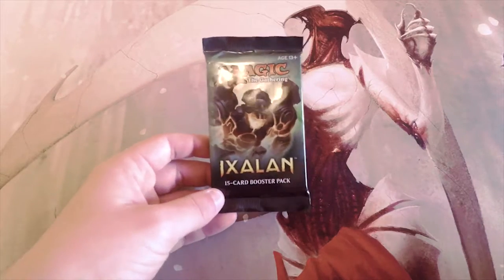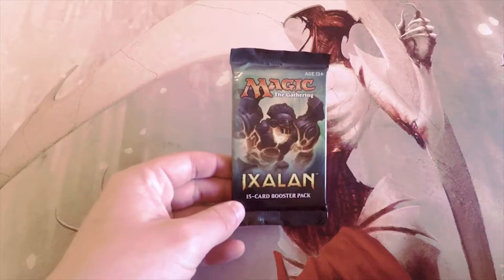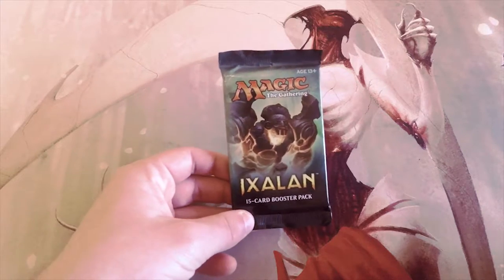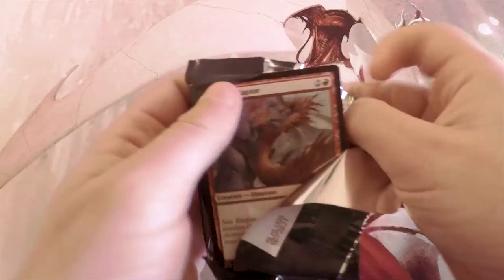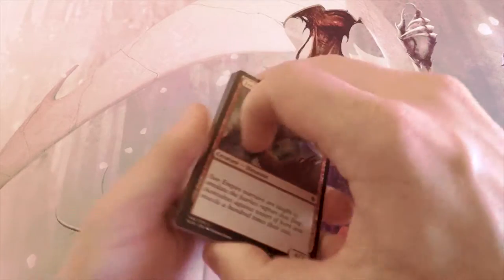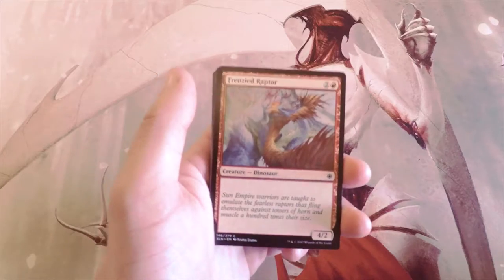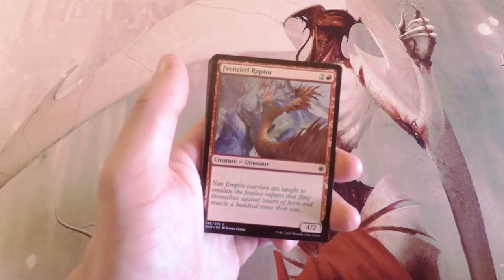What's up guys, and welcome to the next episode of the Crack a Pack series. Today we are opening up a pack of Ixalan — a standard legal set — something that you guys can hopefully take home and understand exactly what cards are in this, because obviously we open up some very old sets on this series that some people actually haven't even seen yet.